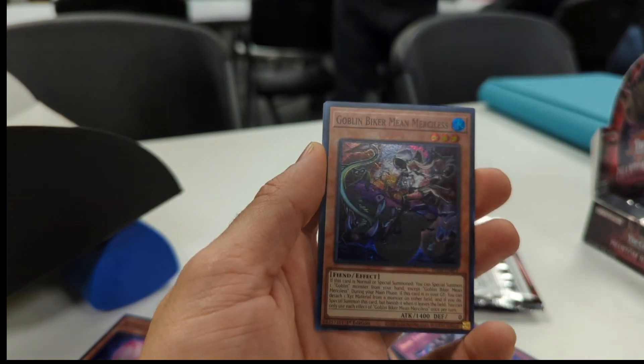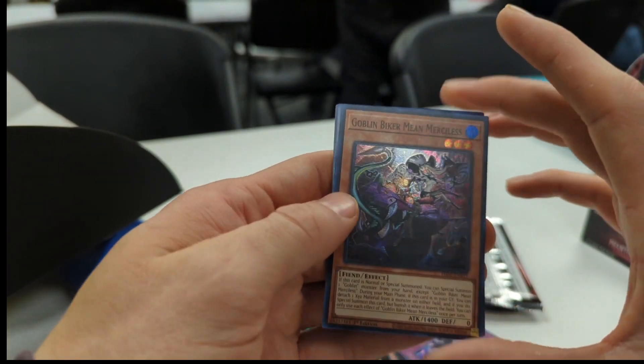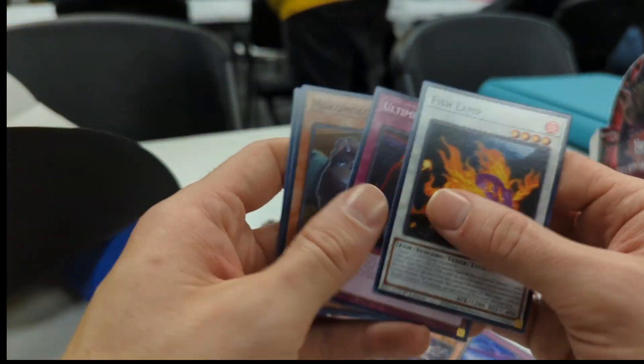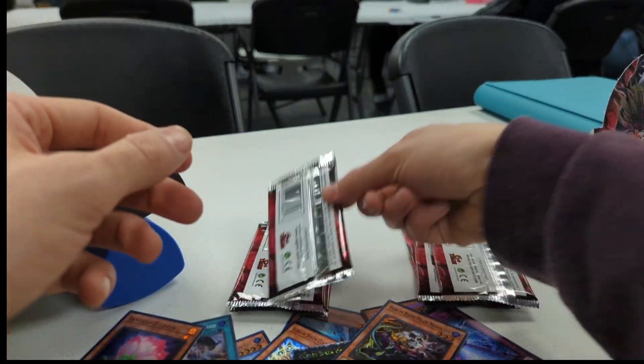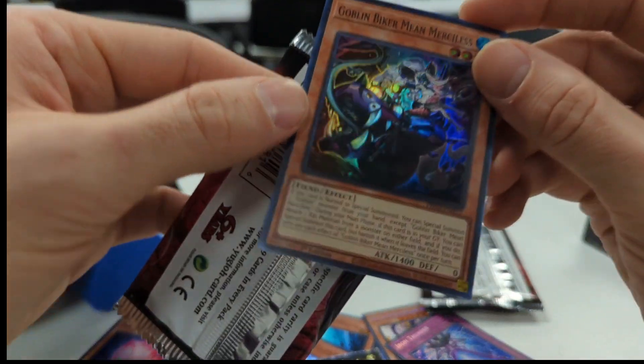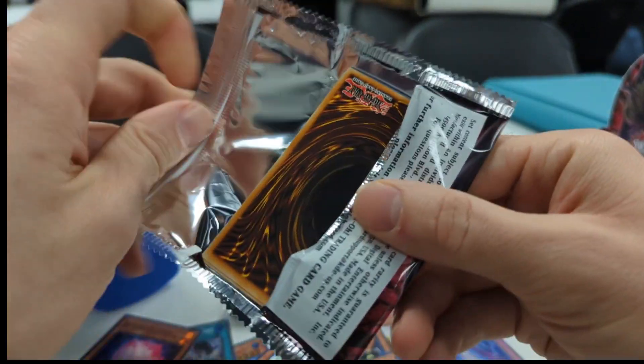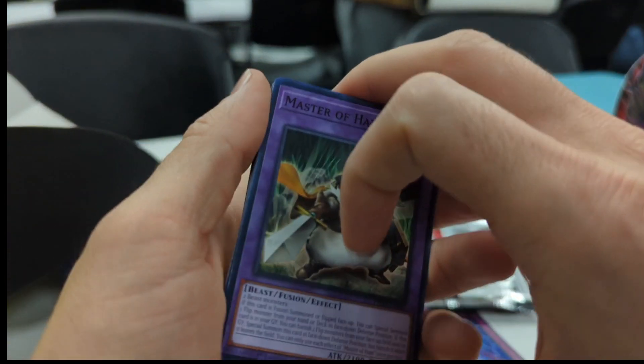Vagna Wave and Goblin Biker Mean Merciless — he's so mean they had to add 'merciless' to the name. You don't want to run into that guy in a dark alley — you will be beaten merciless into the shadow realm.